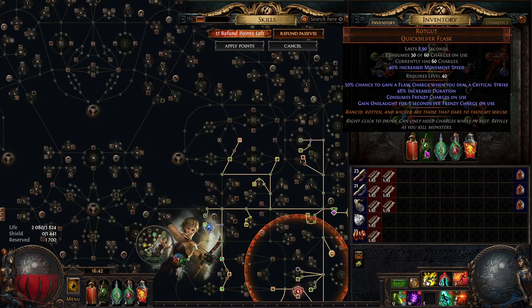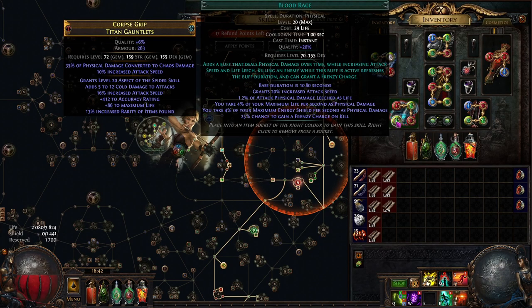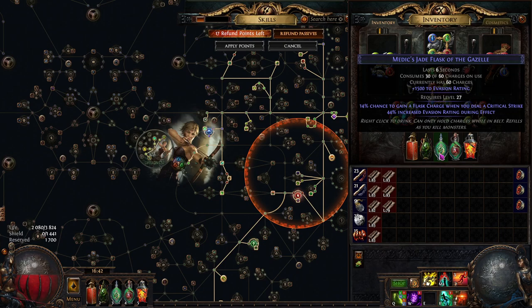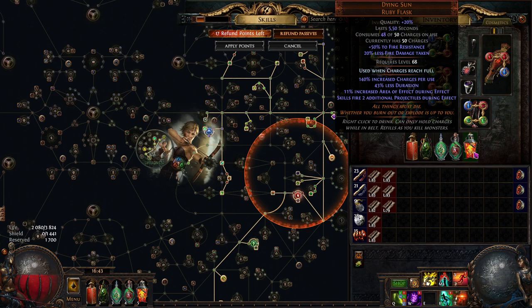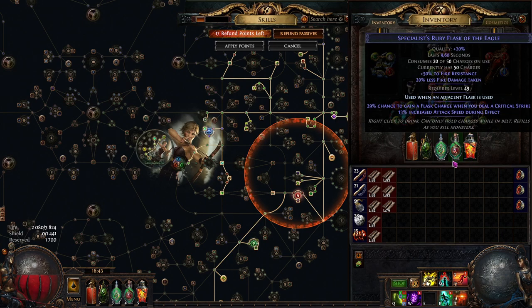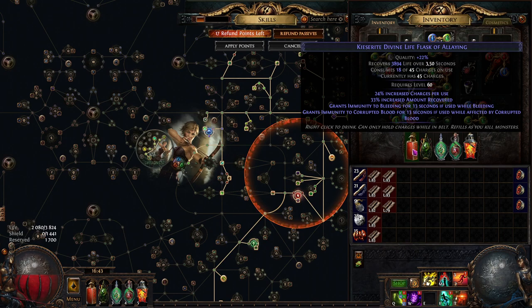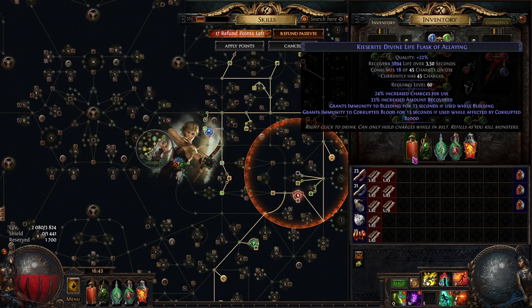The rings are basic — just to keep fire and chaos resistance and meet strength and intelligence requirements. They were very cheap but I spent some currency on catalysts for improving resistances. For flasks: Quicksilver flask, Rumi's Concoction which combines the quicksilver effect with onslaught consuming frenzy charges. We sustain frenzy charges well via Blood Rage while mapping and by gaining frenzy charges when hitting marked enemies, so onslaught and frenzy charges are always up. I also use Jade flask with reduced fire damage taken, a Ruby flask with attack speed, another Ruby flask — Dying Sun — and a Divine Life Flask. We're immune to corrupted blood and bleeding via jewel implicits.